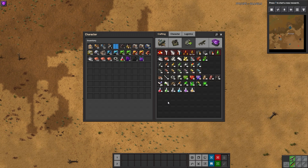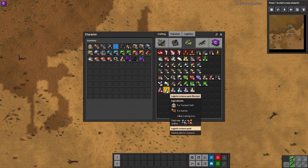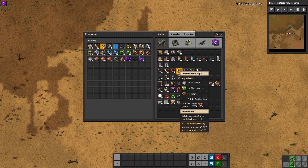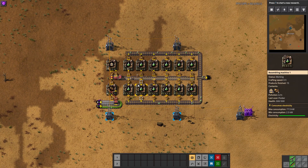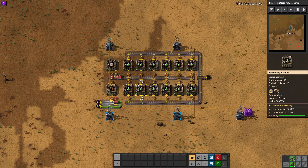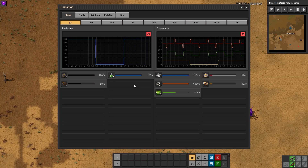Now let's calculate the assemblers needed for the subcomponents of green science, which is one each of the transport belts and inserters. Looking at those individual recipes and building their equations — with the exception of transport belts, which output 2 at a time — once you solve for x, you further divide by 2, giving you 0.5 assemblers needed for transport belts. Since you can't use a fraction of an assembler, round up to the nearest whole number, which is 1. So in total: 1 assembler for transport belts, 1 for inserters, and 12 for the green science packs themselves. How you configure them is up to you, but as long as you use the correct ratios, the production rate will be the same.